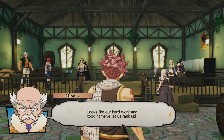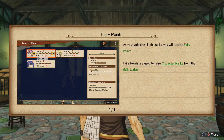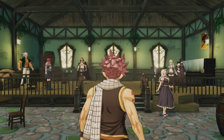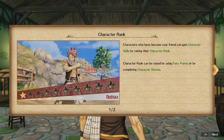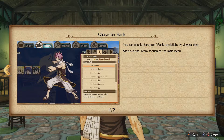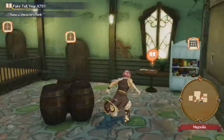Looks like our hard work and good times ranked us up. Fairy points — as your guild raises in the ranks, you will receive fairy points. Fairy points are used to raise character ranks from the guild ledger. Characters who have become your friend can gain character skills by raising their character rank. You can check the character ranks in the character rank system.